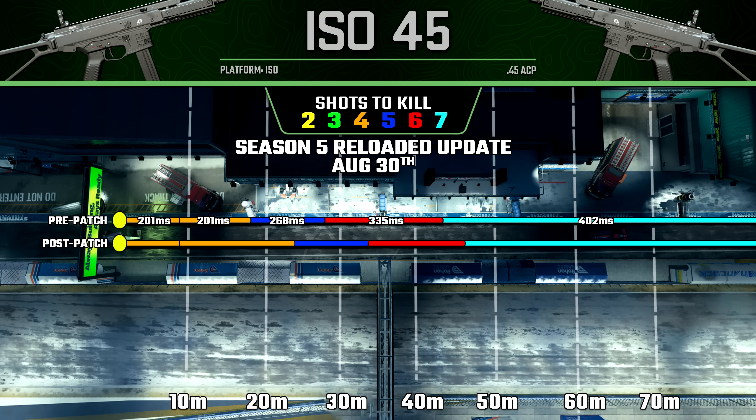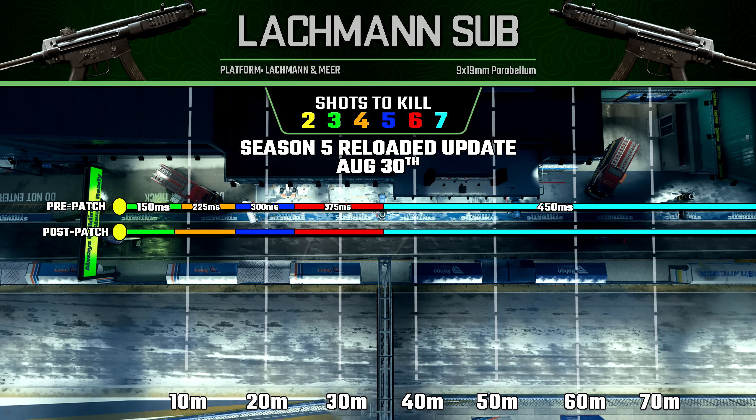But then finally, for the SMG category, the Lachman Sub saw a very, very slight reduction to its three-shot kill potential. It used to be 8.9 meters, now it's 8.1 meters. So now it does have a very slightly shorter three-shot kill potential than the Vaznev. But honestly, you probably won't notice a big difference here whatsoever.